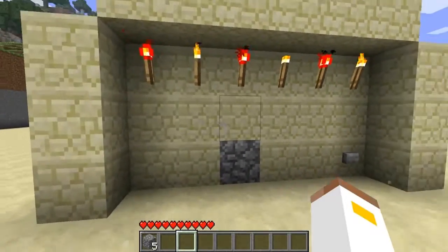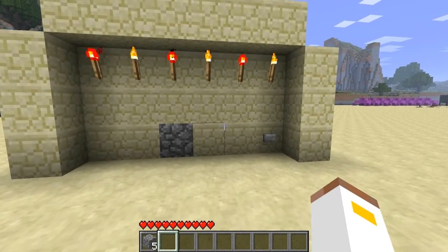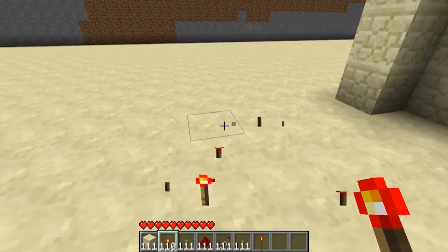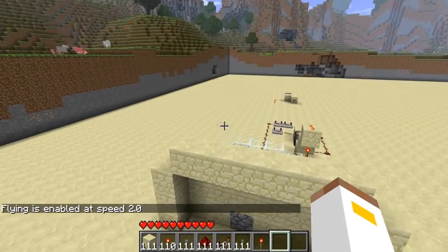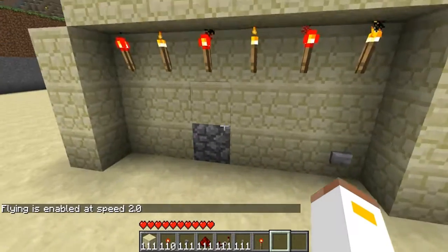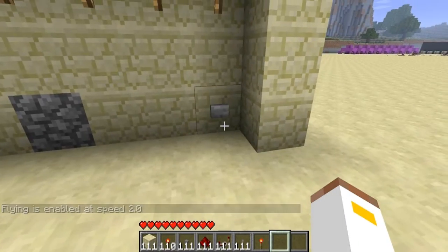I've made a video on a self-repairing bridge, but to activate it you had to get a redstone torch, place it down, and remove it to get it going. But I found a way to make it so you just press one button and it starts generating cobblestone.